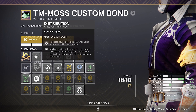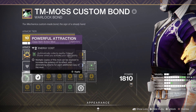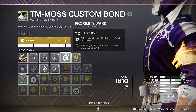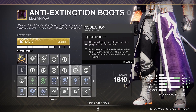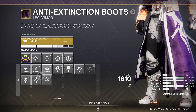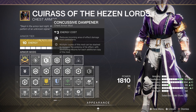Now onto mods, starting with the class item. Run any mods to help reduce your ability cooldowns when using different abilities, or powerful attraction to help pick up nearby orbs. You could also run the mods for proximity ward and healthy finisher to get your health back along with an overshield when performing a finisher. For leg armour you can run mods to help with your ability regen when picking up orbs of power. You could also run recuperation and mods to pick up additional ammunition when picking up ammo bricks.